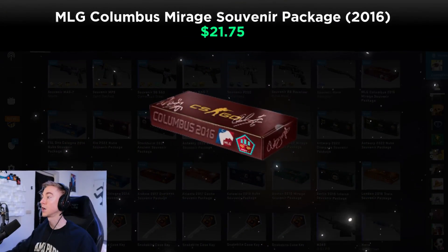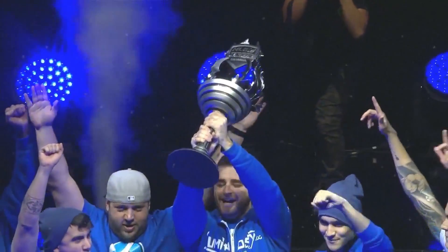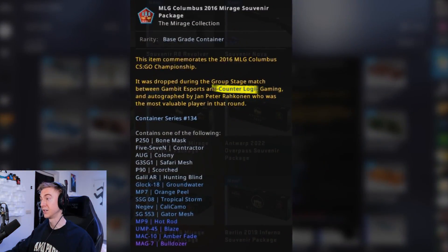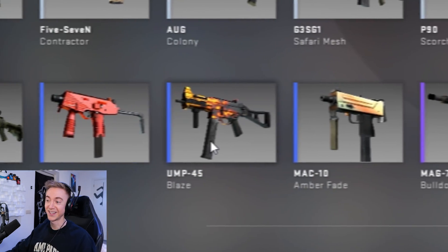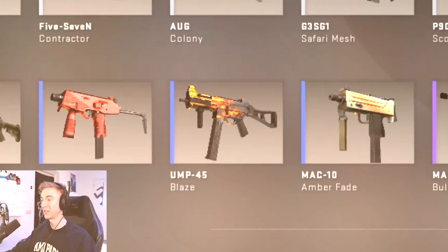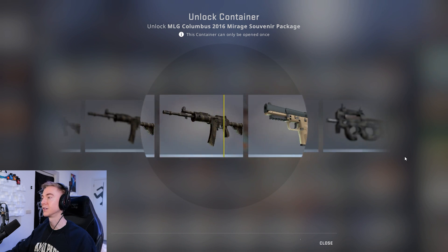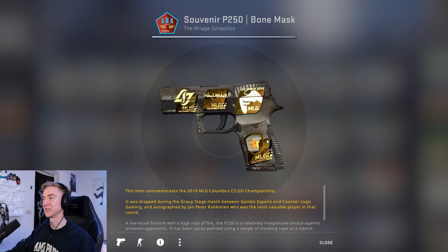The next major we had was Columbus in 2016. Luminosity Gaming actually won this one, with Navi being the runner-up. However, this was dropped between CLG and Gambit. The Mag-7 Bulldozer would be the best pull from this — I think the Uzi Blaze would be pretty gangster as well. P250 doesn't quite cut it, but once again I am absolutely loving the stickers on it.